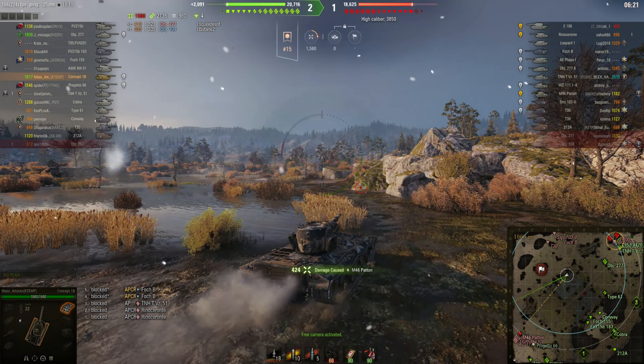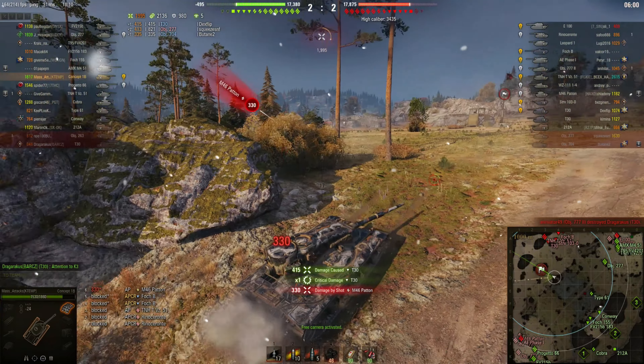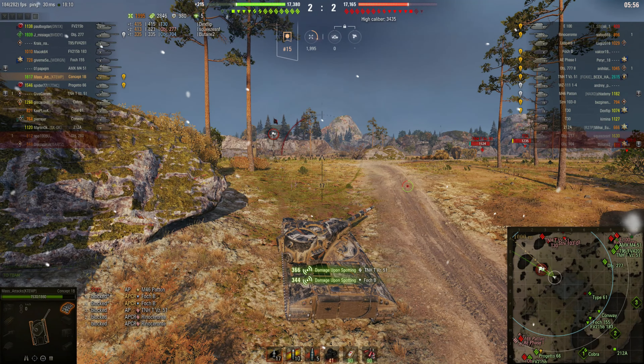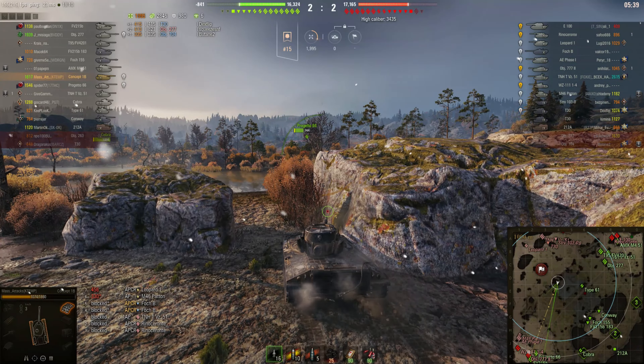Now I'm going to try and crest this ridge, see if I can spot anybody who's defending the base, camping at the back — which they should be doing. I've managed to get a shot into the T30 on the rear. I've taken a shot from the M46 Patton, but I have lit some tanks up and I am getting some assistance. Leopard 1 got a shot into us, but I have lit them up. Hopefully my teammates will get shots into these tanks. I'm just going to peek around the corner to see if I can help stop the enemy pushing on that west flank.